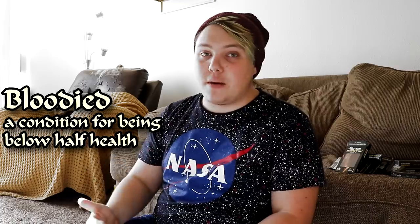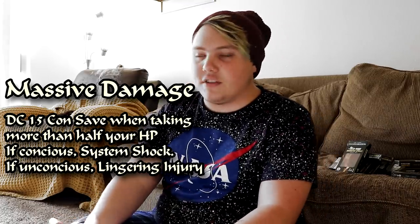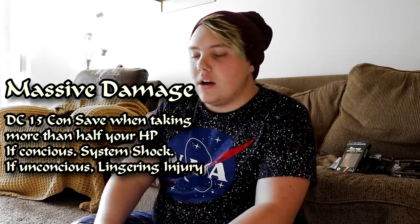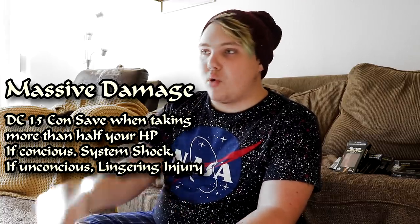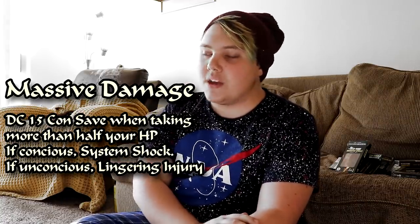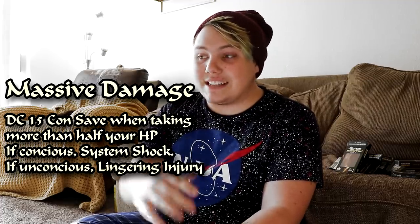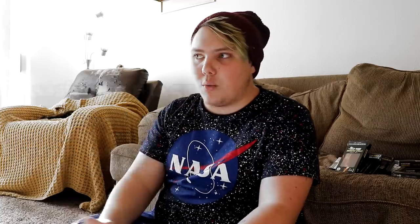Bloodied — if an NPC is below half hit points, I don't tell them their hit points, but I do tend to tell them when they're bloodied, which is about half health. Massive damage: if you have 80 hit points and you take 40 damage from one attack — and that can rack up to poisons, magic, anything — if you take half your health in one hit, you need to succeed a DC 15 constitution saving throw. Otherwise you take a massive damage system shock roll from the DM's Guide. There's a little table and they range from falling to zero hit points to not being able to take reactions. The way I interpret it is as immense pain — your character has to struggle to hold on.